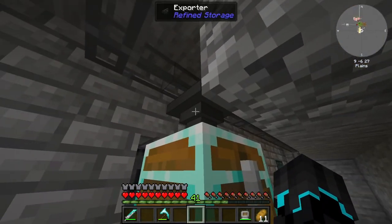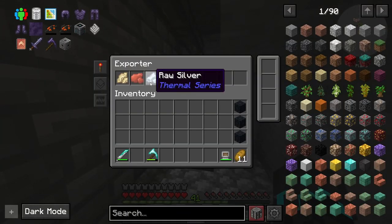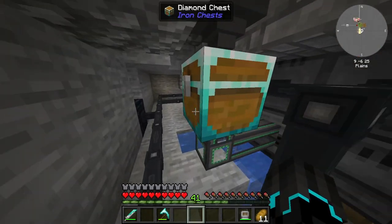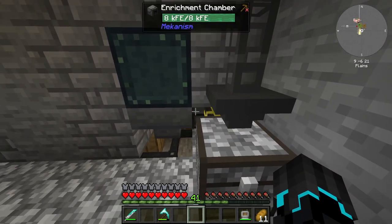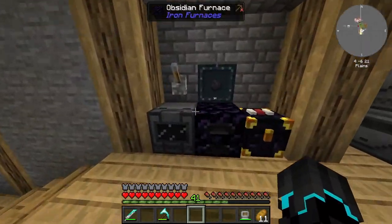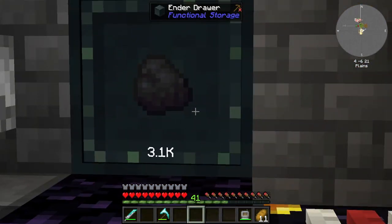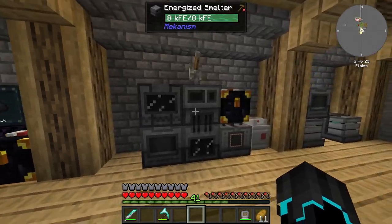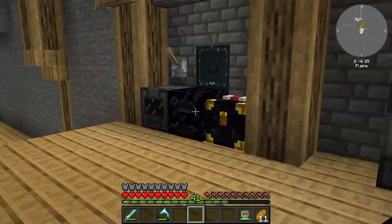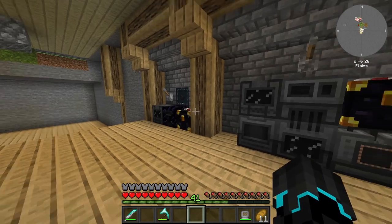One quick thing I do want to say is that in this setup for the ore thing, I have taken out three ores — the raw silver, the raw bauxite, and the raw nickel. They don't go into the purification chamber; they need to go directly into the enrichment chamber, and it was clogging up the system. I also think it might be worth replacing the energized smelter with an obsidian furnace, because this runs really quickly and even with four speed upgrades, it still isn't as fast. So using an obsidian or diamond furnace might be more cost effective.